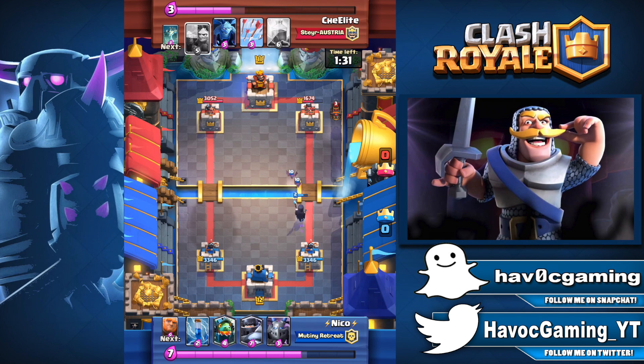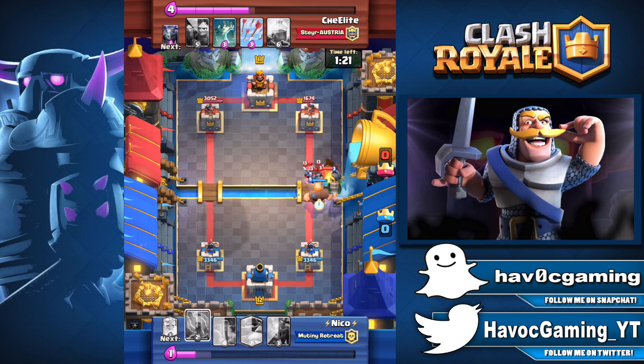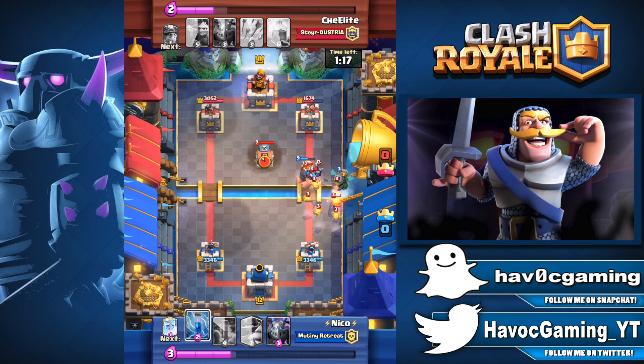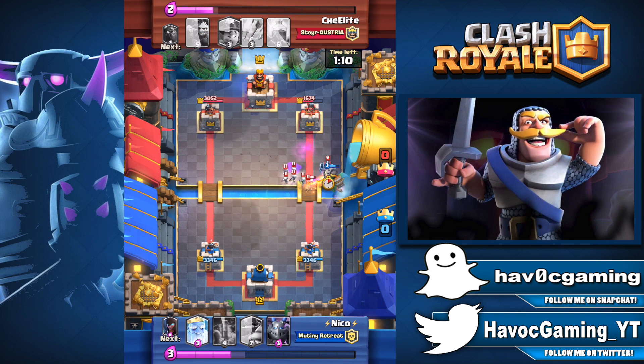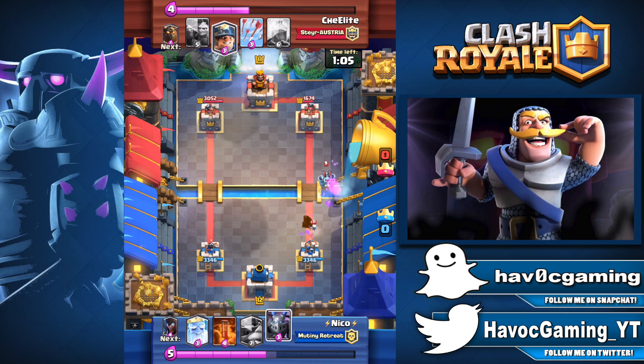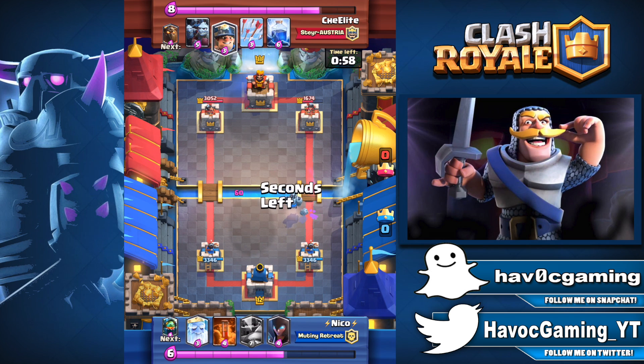Number 9: The Knight. If you play a lot of tournaments, you know that the Knight is used more than everyone thinks. It's a medium tank, and unlike other medium tanks, this one is fairly cheap — 3 elixir — and you basically have a mini giant. I wouldn't underestimate it either. Every hit does a lot of damage and it's pretty hard to take out if you only have cheap cards. Currently it's at 21.6%, topping it as the 9th most used card.